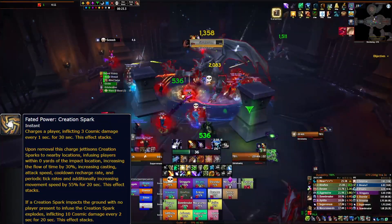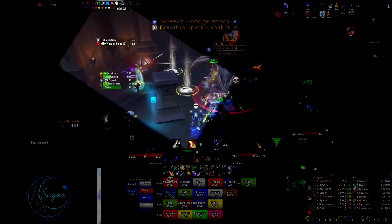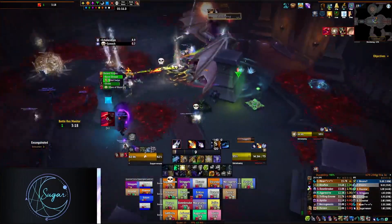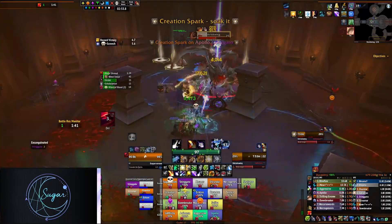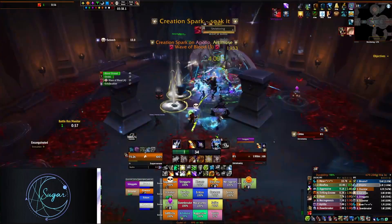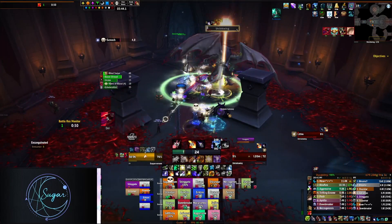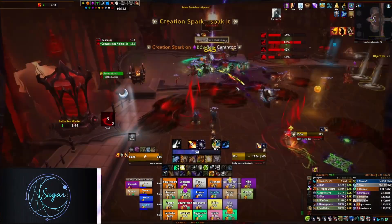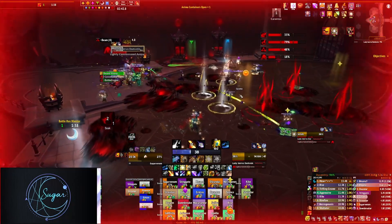Next up is Creation Spark. This requires a bit of cooperation between the player it randomly chooses and the healer assigned to dispel it. The randomly chosen player will begin to suffer stacking cosmic damage over 30 seconds — the longer it's on them, the higher the damage. To minimize damage taken, they should run into melee and have the assigned healer dispel it. When dispelled, this throws golden pools out from around the player. Soak these pools to gain a buff that increases casting and attack speed, cooldown recharge rate, and periodic tick rates by 15%, and increases movement speed by 45% for 20 seconds per stack. If a pool isn't soaked, the raid will suffer a DoT that deals cosmic damage for the next 20 seconds.